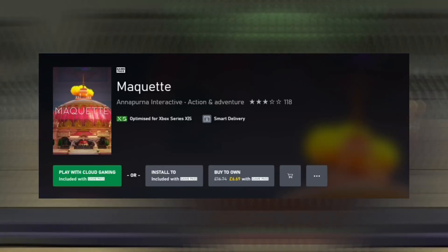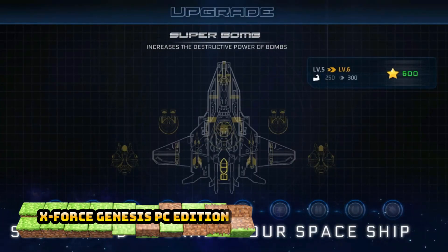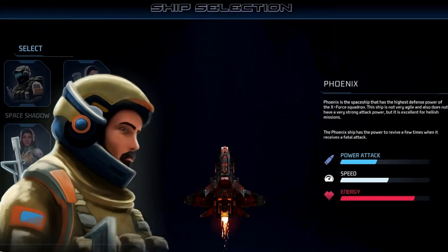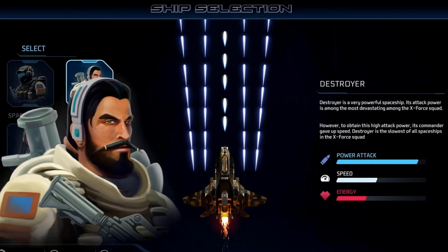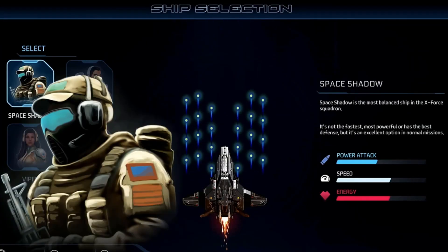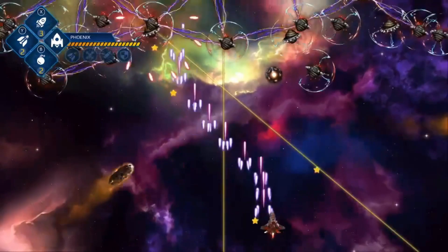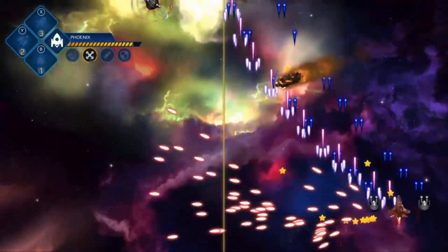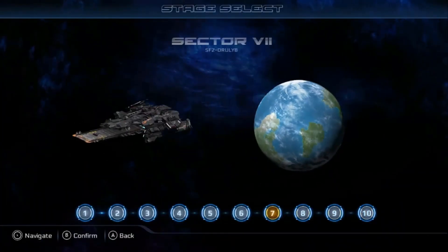Marquette is next — it's in Game Pass, but if you don't have it, it's currently 60% off at £6.69. I've started this game and it's definitely worth getting if you don't have Game Pass — it has some really cool puzzles that will get you thinking. X-Force Genesis is the PC or Windows version, 20% off at £3.43. This one only just came out on October the 26th and is worth 1000G.